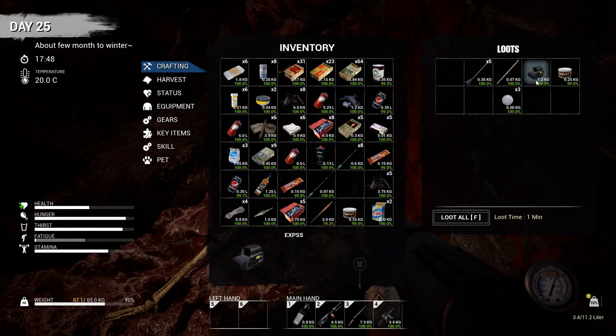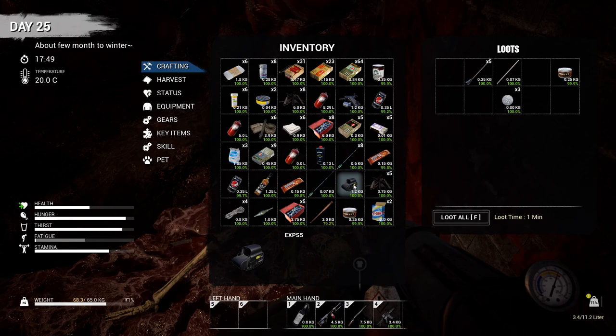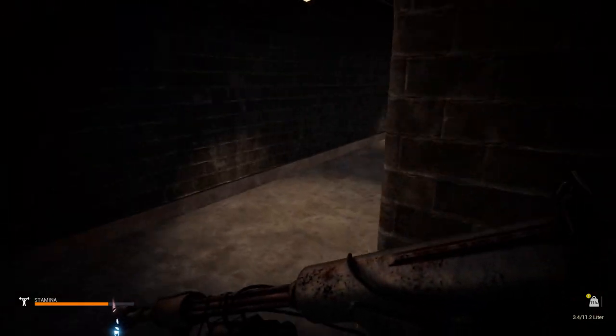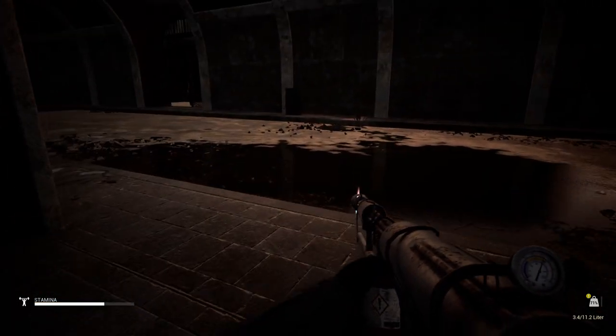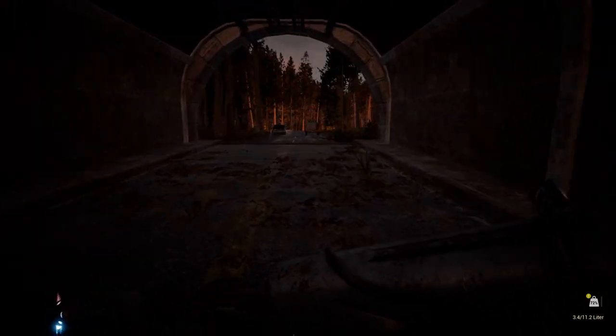I don't really need all this stuff, but all this stuff you can also sell at the trader — and they are quite expensive. You can basically buy a lot of things with that. I think this is the end. Let's just jump back to the base.